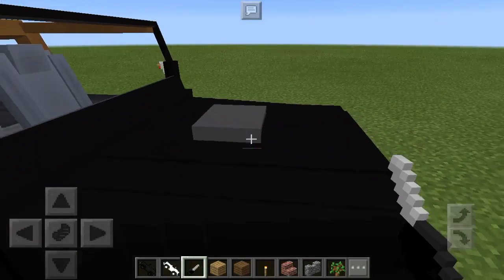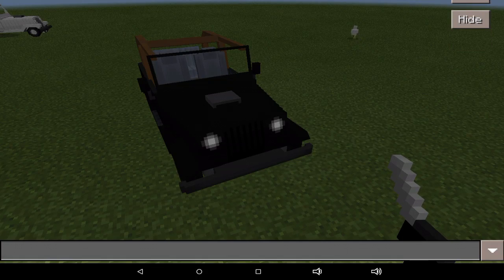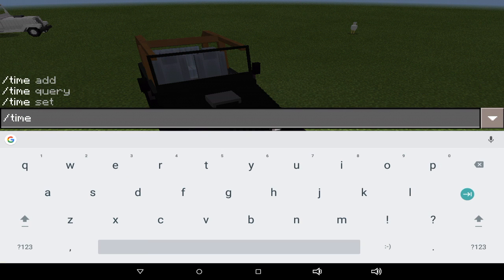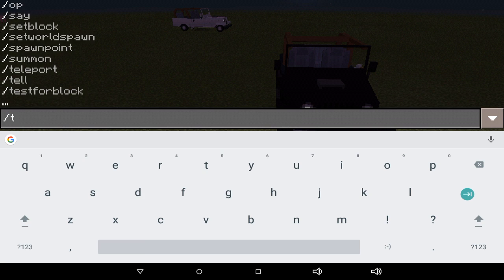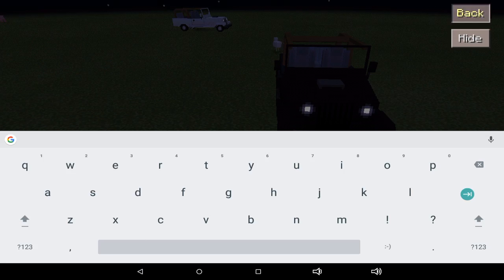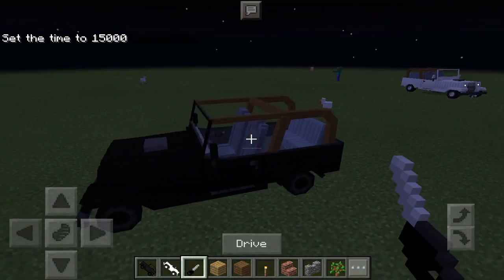There's also another cool feature about these Jeeps. If you actually go ahead and set your time to night — slash time set night, or around 15,000 — the lights will actually shine. So as you can see, the lights are all nice and bright, which is super duper cool.